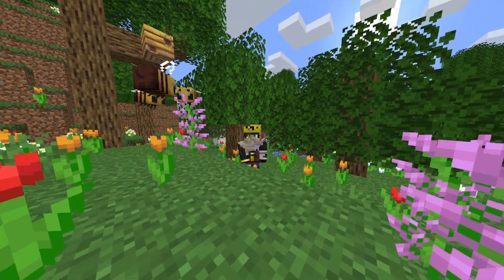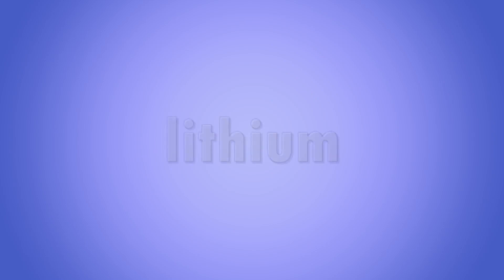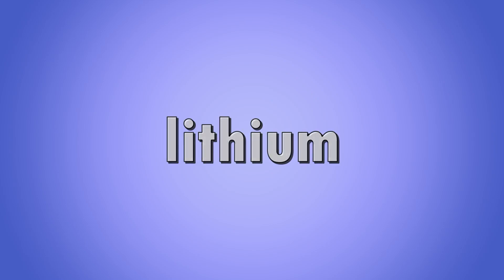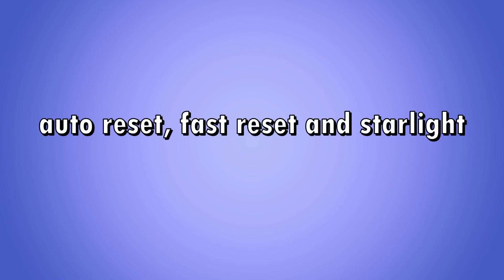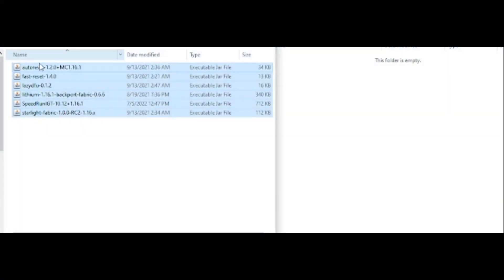First thing you need to do is install all the mods for speedrunning — I'll put all the links in the description box down below. The first mod to download is Lazy DFU, which makes Minecraft open faster. The next mod is Lithium, which is the optimization mod. The 3 mods Auto Reset, Fast Reset, and Starlight allow you to reset very fast. The last mod is Speedrun IGT, which is going to be your timer. After you install all the mods, grab them and put them in the mods folder.